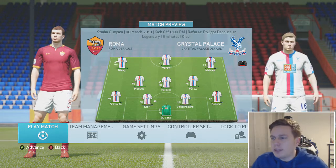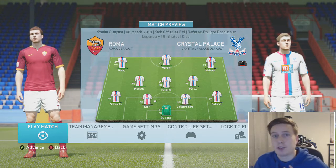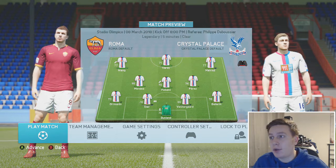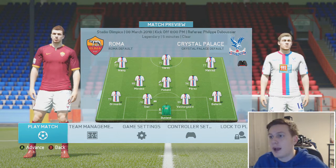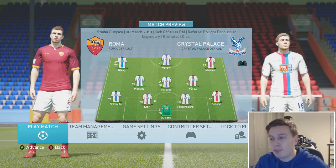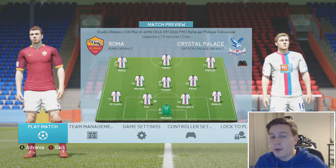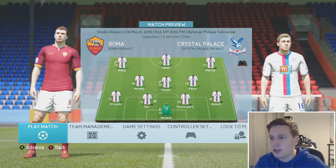Here we go, this is the team that will be taking on Roma. We're away from home, first leg, which I think works to our advantage. If we can nick an away goal here, then when we get back to Selhurst Park, you'd say we have to be favourites. Mahrez, Vardy and Niang are going to be the front three. Sergio Mendes, Fellaini and Perez - not the strongest midfield, but they should do well enough to cope playing as a three in that central position.